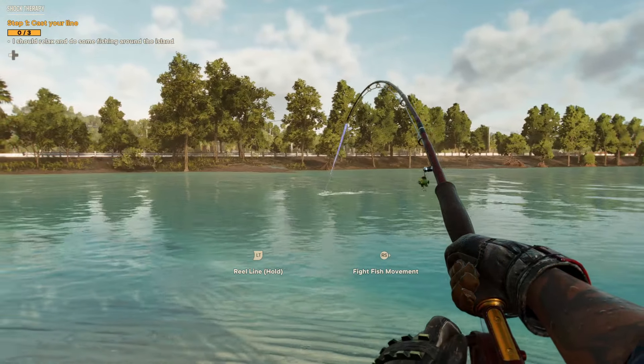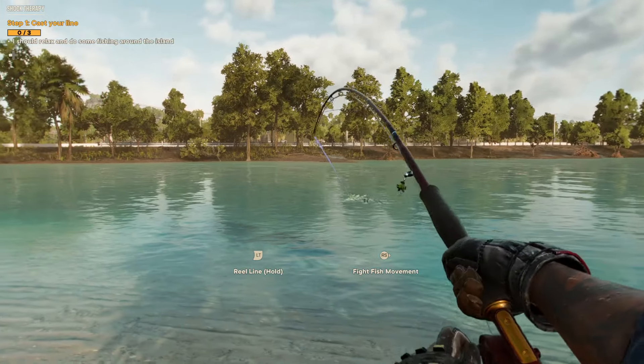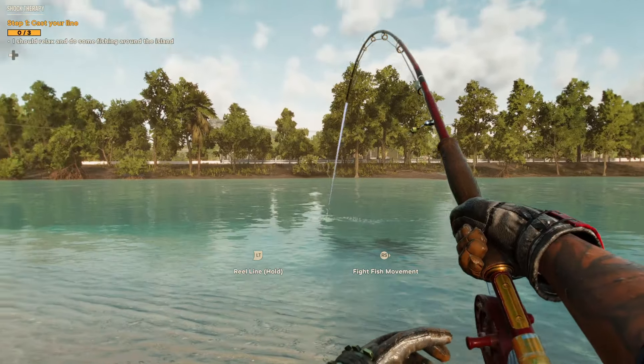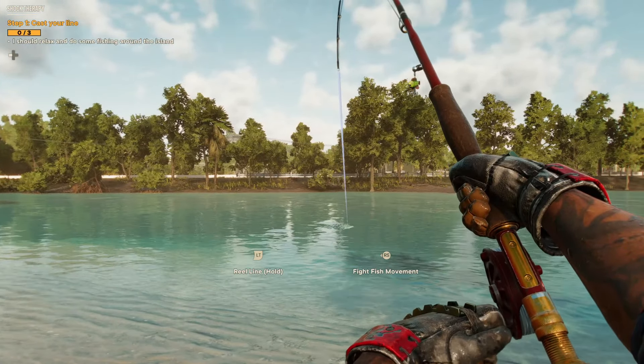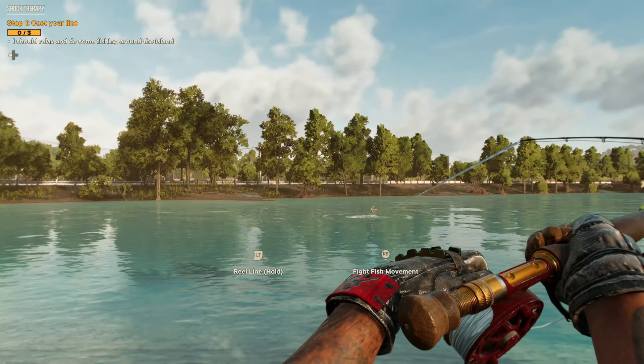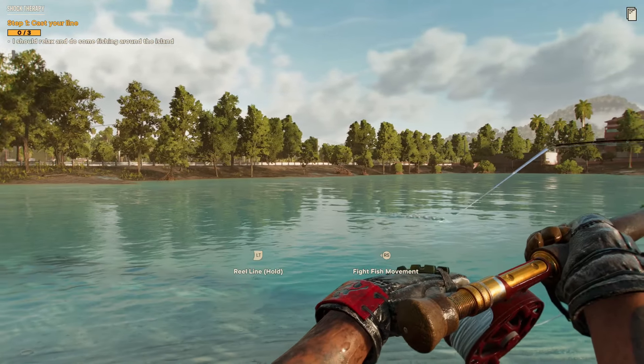To do this, first you want to do a little bit of fishing. Equip your fishing rod from the radial wheel, then find pretty much any body of water. When you're doing this Yaron story you will have water all around you. Cast your line into the water and then hold down your left trigger on an Xbox controller to start reeling in.